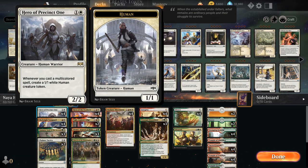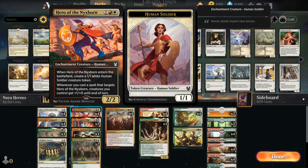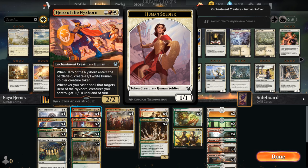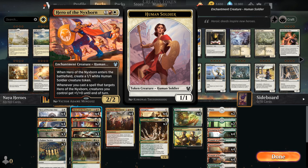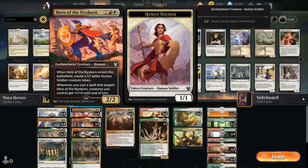We're playing the full playset of Hero of Precinct 1, a 2-mana 2/2 that makes a 1/1 white human creature token whenever we cast a multicolor spell. Almost every single card in this deck is multicolor, so the hero will make lots of human tokens. We also have the full playset of Hero of the Nyxborn from Theros Beyond Death, a 3-mana 2/2 enchantment creature that when it enters the battlefield makes a 1/1 white human soldier token, and whenever we cast a spell that targets Hero of the Nyxborn, creatures we control get +1/+1 until end of turn.